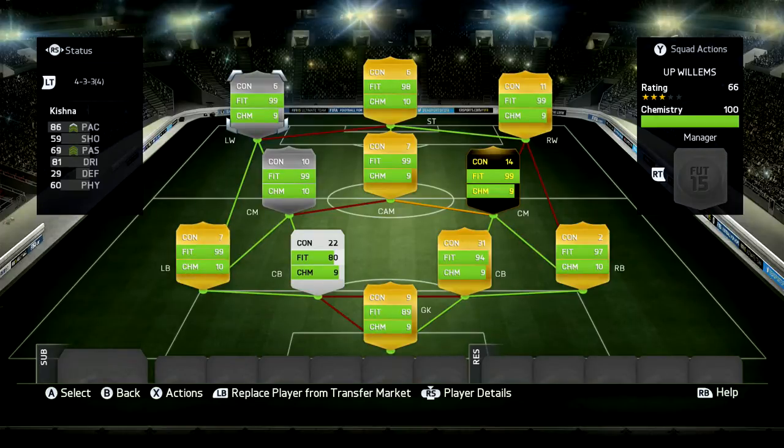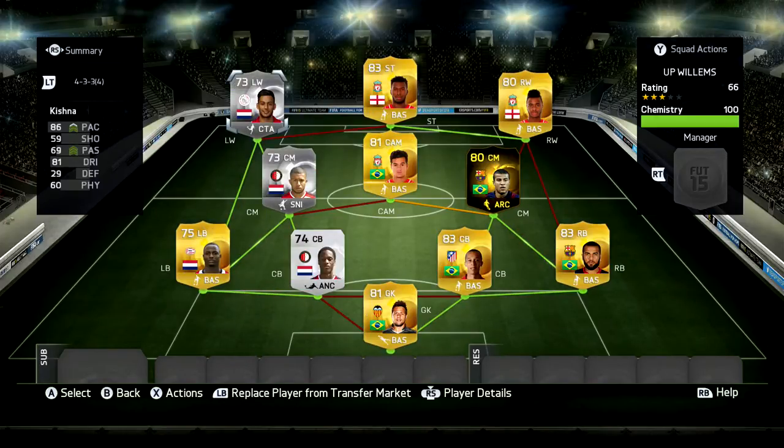Moving on to the players: goalkeeper, Diego Alves; right back, Dani Alves; the two centre backs, Miranda and Kongolo; left back, the main man Jetro Willems. In midfield, first up is the silver player from Feyenoord, Villena — looks like a fantastic silver card. In the CAM spot we have Coutinho, a very, very strong card in FIFA. And the final midfielder is in-form Rafinha from Barcelona, a very well-balanced card for around 16k.